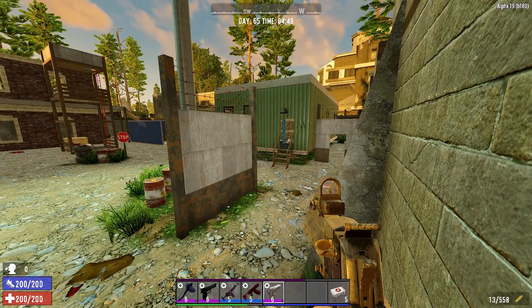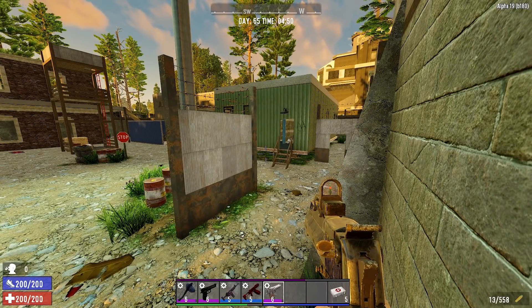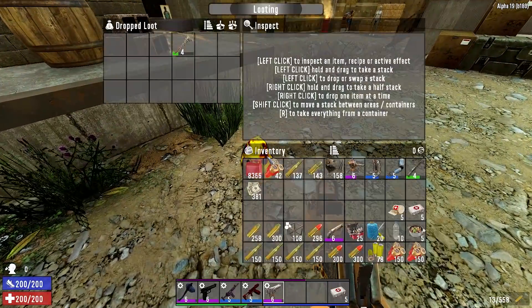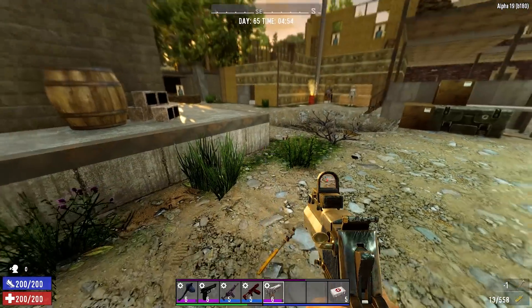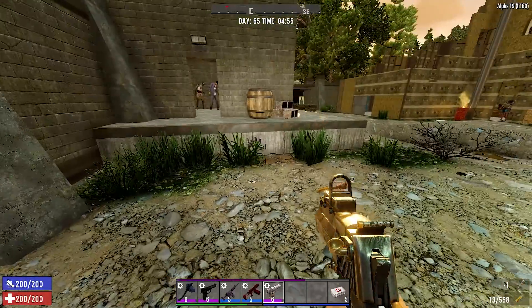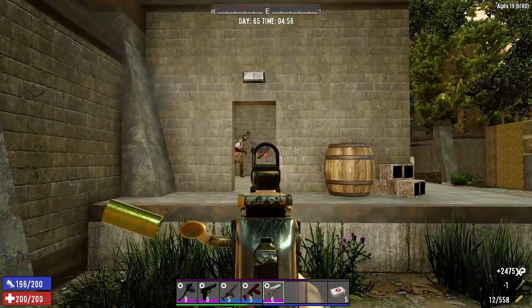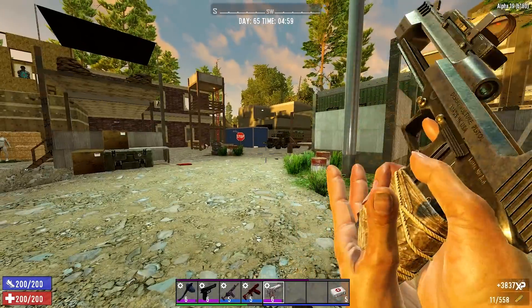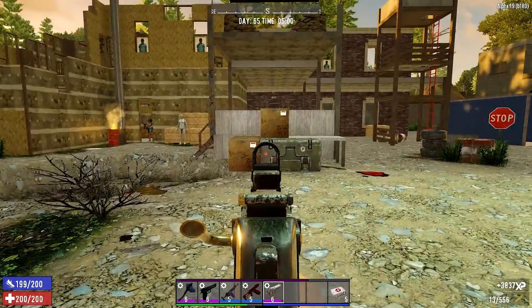Hey, welcome to the last week of our alpha 19 playthrough - for now. We're gonna finish this off on our last blood moon. What we're doing is going out and having some fun, revisiting some of the buildings that I've already done because they've respawned and the loot is back.